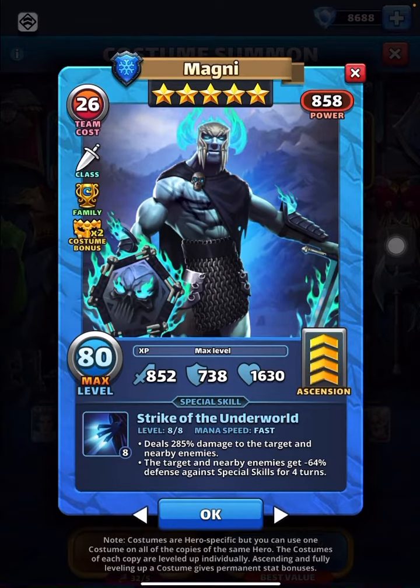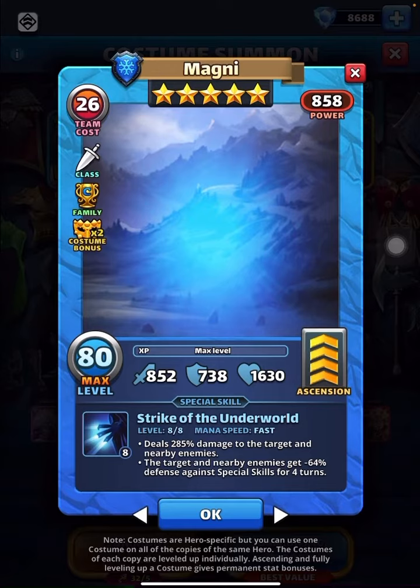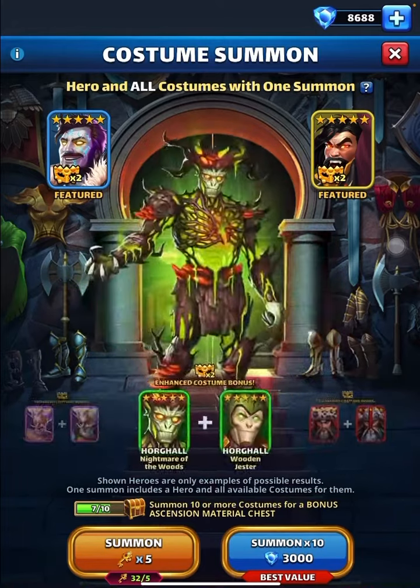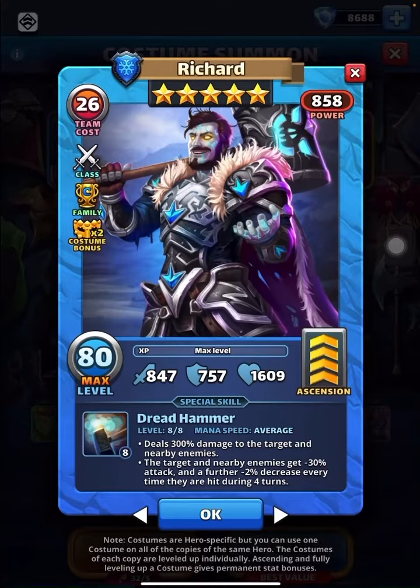His stats are really good. 285 damage is pretty close to 300 but with higher attack stats, and target and nearby get minus 64 defense. I need to complete this guy — he's been sitting since time immemorial. Minus 64 defense against special skills. So there are better blues within this family itself.